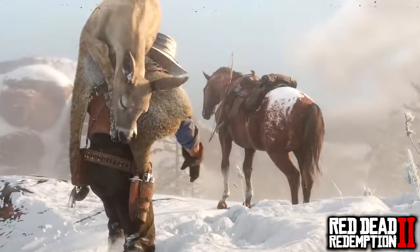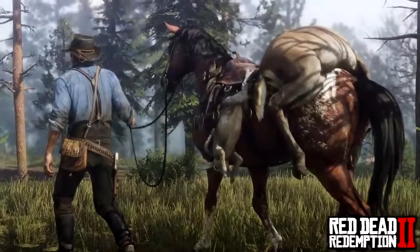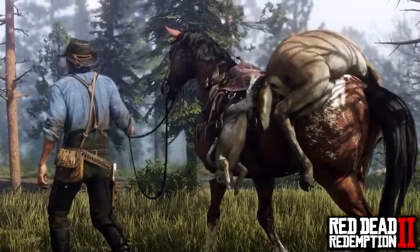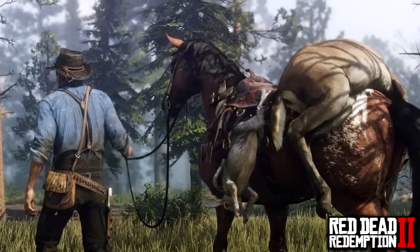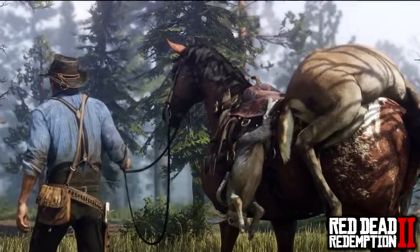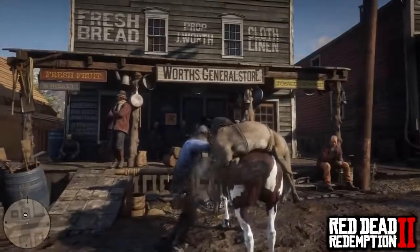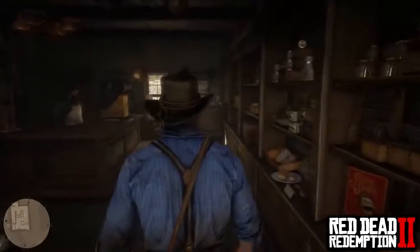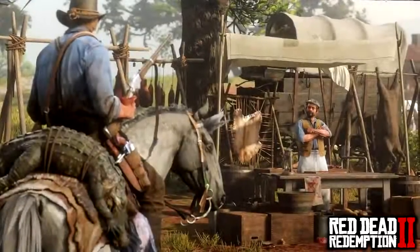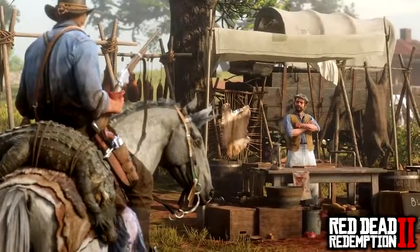Once the animal is dead, skinned or not, you'll need to get the materials back to base camp or a shop. Call your horse over and have your newly hunted prey placed onto the back of your trusty steed. You can take your hunted animal to a shop to sell for meat or pelt, or take it back to camp for Pearson to cook meals and boost the morale of your gang members.